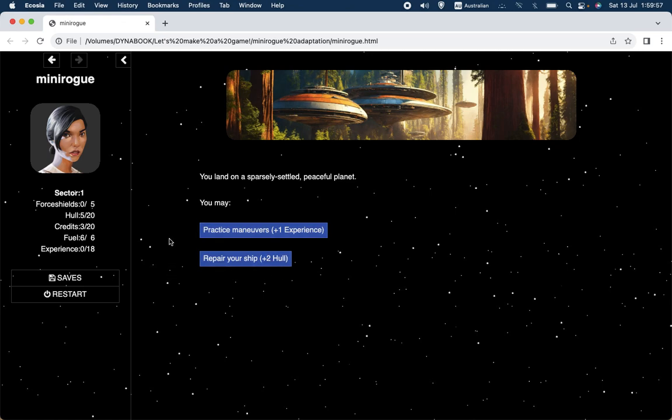The reason for that is because in the original rules, there are maximums as well as starting values. I've added these to the display. I've got an array — I already had the array R, which has all the resources — and then there's a corresponding array, MA, which stores the maximum values. So force shields can only go as high as five, hull can only go as high as 20, credits can only go as high as 20, fuel can only go as high as six, and experience can only go as high as 18.